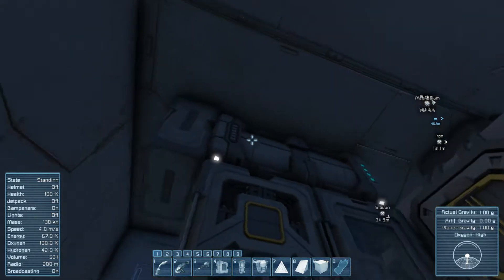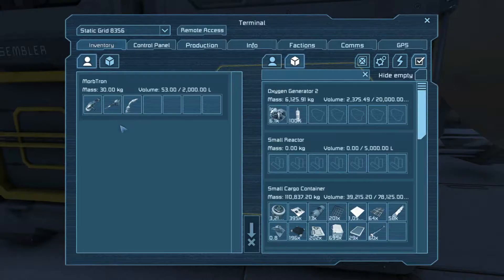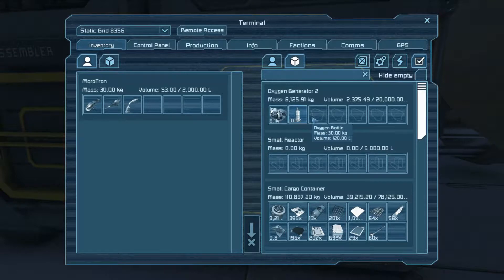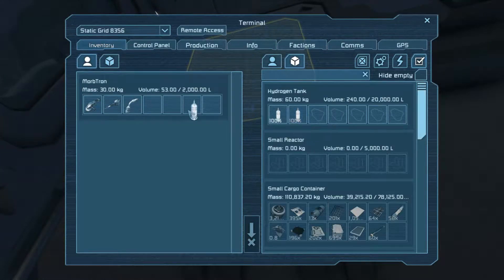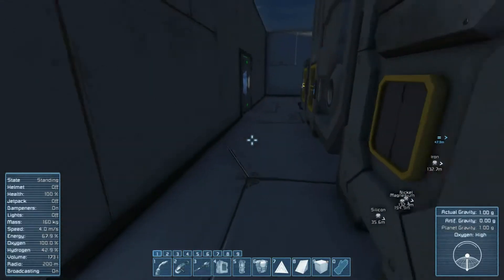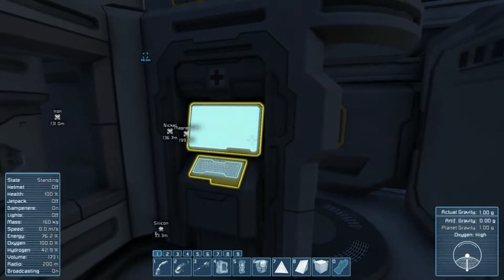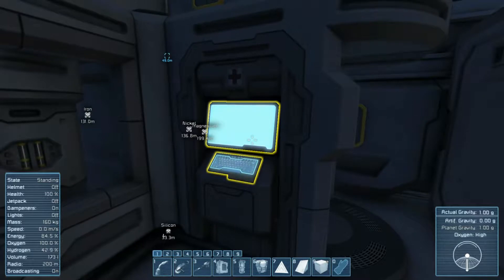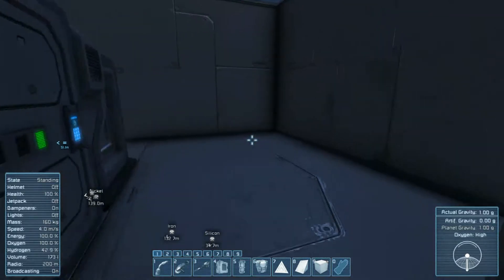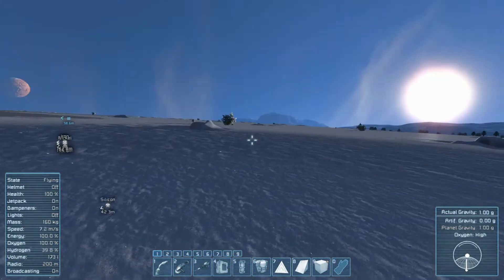But I have an oxygen tank up there with a vent. I was trying to get this thing to work. It does work though. So let's see — if I take this hydrogen bottle out and put it in my inventory, that should fill up my hydrogen. Fill up my power. Oh, jetpack is on.